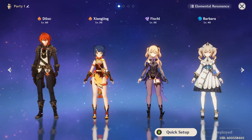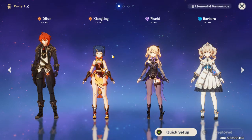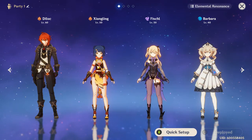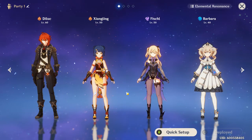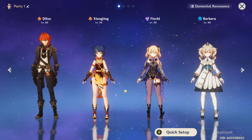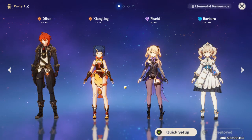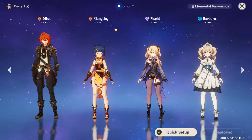Nine times out of ten, if you have combos like Diluc and Amber, or Bennett and Xiangling, you're going to get that 25% attack boost. If you're going for max damage, you always want to have two Pyro units on your team. That's just how the game works.